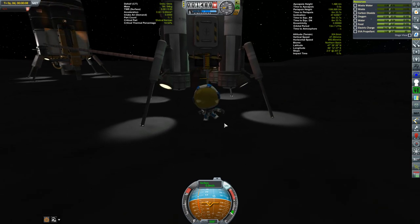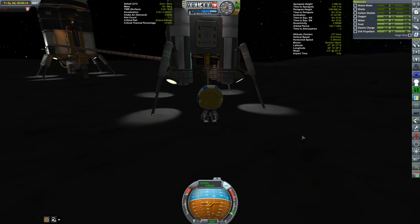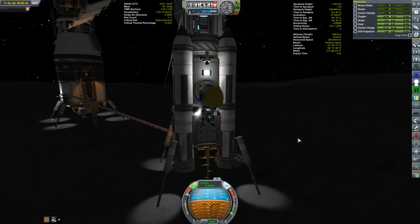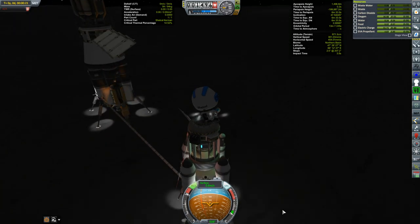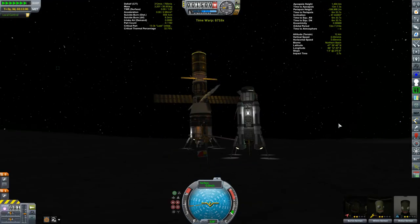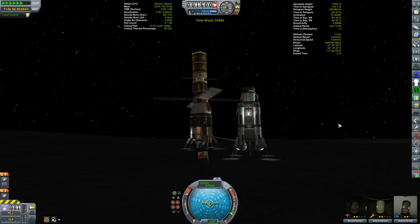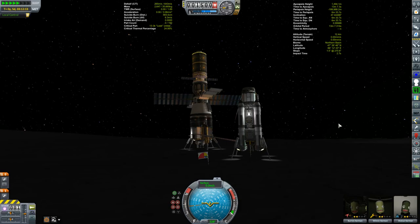This would be an excellent location for a moon base. The ore is more concentrated here than anywhere else on the moon, and rather than hauling that ore up into orbit it would make far more sense to refine the fuel here and have a dedicated lander to ferry the fuel up to an orbiting station. You could then use that fuel to support moon landings and really mine the science in the moon's biomes.